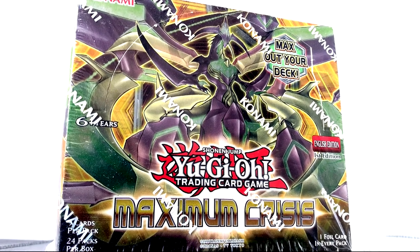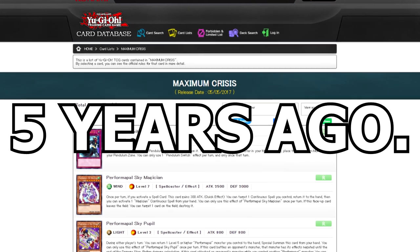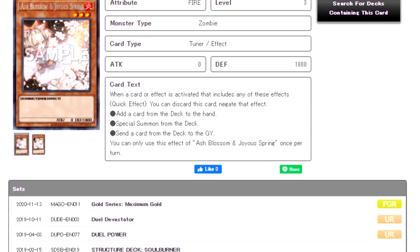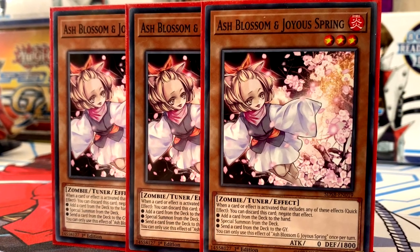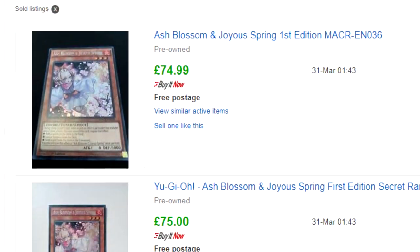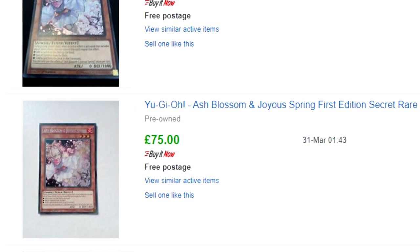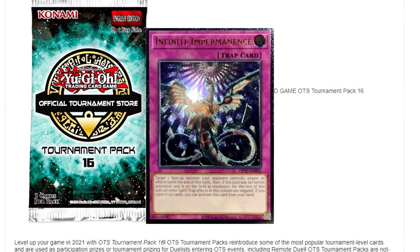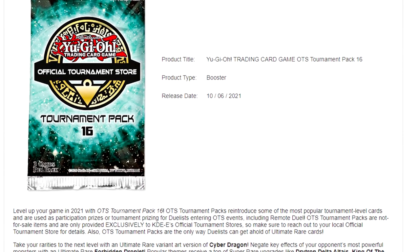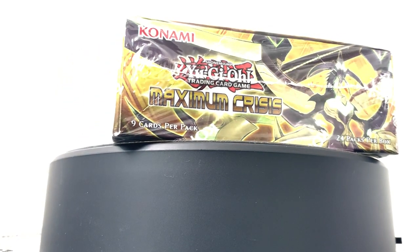This is a first edition box of Maximum Crisis printed in 2017, five years ago. This set introduced Ash Blossom to the game and despite having six reprints including a structure deck common, the Secret Rare version still sits at around £70. This is a rare occurrence in Yu-Gi-Oh, as usually a new max rarity version gets released and nukes the value, or it just gets reprinted enough times to satisfy demand. Today we're gonna try and pull the card that will always be expensive.